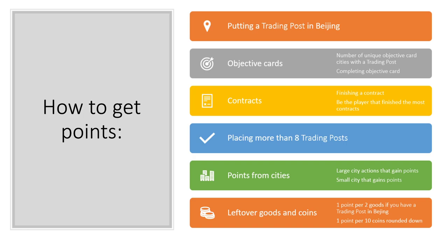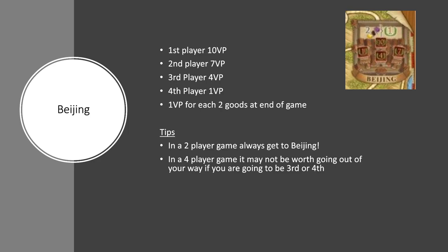So how do you actually get points? You get points by putting a trading post in Beijing. You get them through objective cards — and there are two ways for that: the number of unique objective card cities with a trading post, and completing the cards. There are also contracts; by finishing contracts you get points, and if you are the player that finishes the most contracts, you also get a bonus 7 points. If you place more than 8 trading posts, you get bonus points: placing 8 gets you 5 points, placing 9 gets you 10 points. You get points from cities — a small city can give you 3 points each turn recurring, and large cities can give you victory points alone or points with coins. Finally, there are leftover goods and coins: 1 point for each 2 goods if you have a trading post in Beijing, and 1 point per 10 coins rounded down at the end of the game.